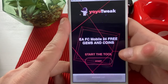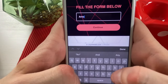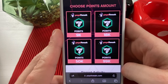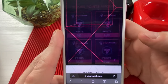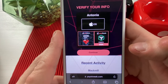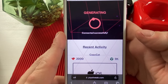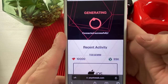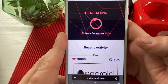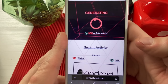Click on 'Start the Tool,' select the platform you're using, and please make sure to enter your username. Select the gems — I will select the maximum amount. Now I will also select the maximum amount for points, and as mentioned, coins will also be received on your account. As you can see, there is recent activity — it is live and it is working. We will now generate our points, gems, and coins. The only issue that could occur is if you didn't update your mobile game to the latest version. As we proceed, you can see gems are generating and they are ready.